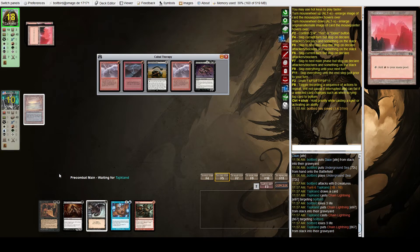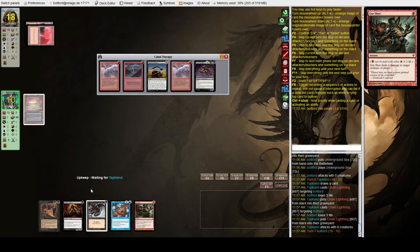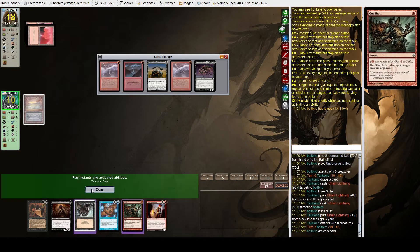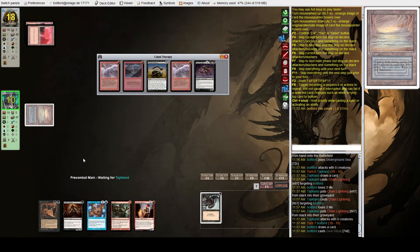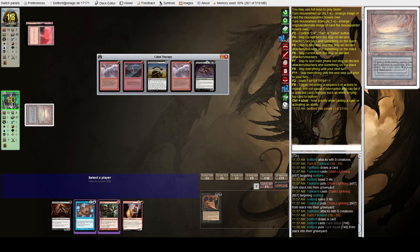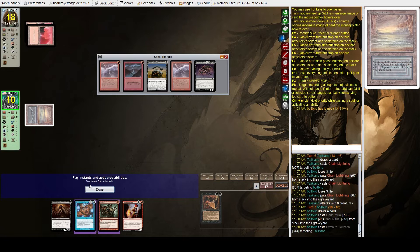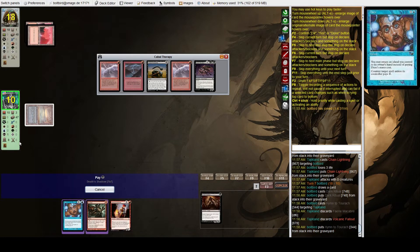We're going to draw Young Pyromancer and we can go Dark Ritual, Hymn, and Death Shadow — not the best plan but it's a plan. Let's go Dark Ritual, then Hymn to Tourach.